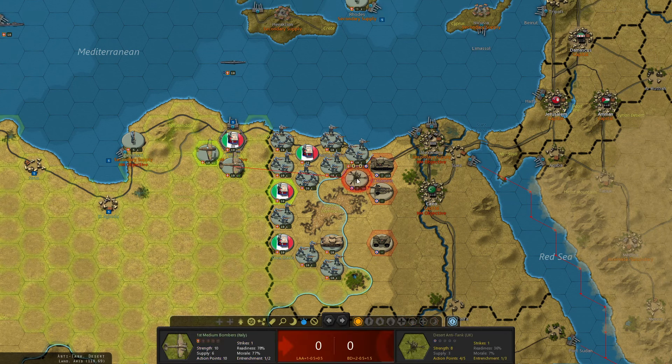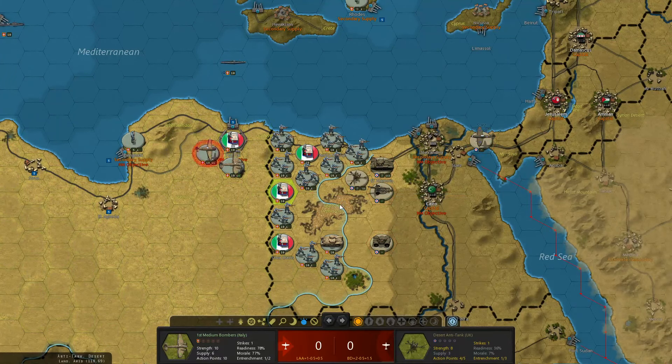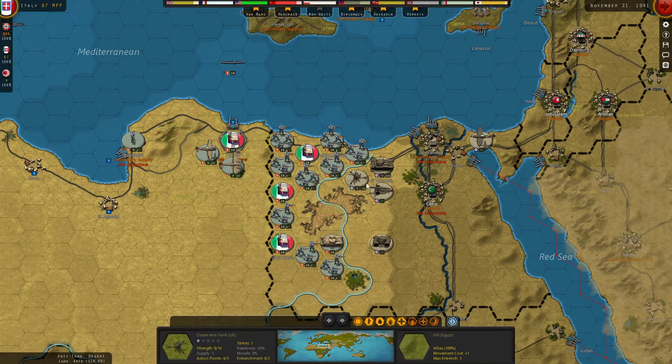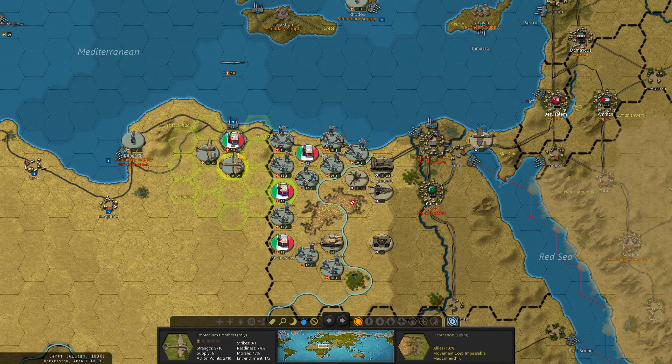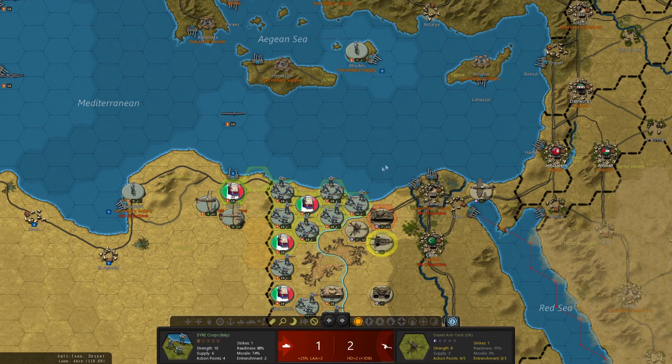Looking at the Egyptian front, something is going to have to budge — that anti-tank is going to be the easiest thing to get moving. Let's start with a medium bombing of it. He's going to fly his interceptors; we'll fly our fighters as escorts. We take one damage, he takes one damage. The bombing result kind of glitched out, but readiness and morale is down a little further. It's the best I can do. It seems like he's giving a lot of British money — maybe as much as he can — to the Soviets. Let's take the Syracuse Corps and start the offensive.